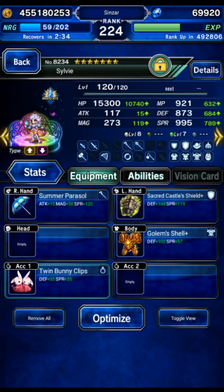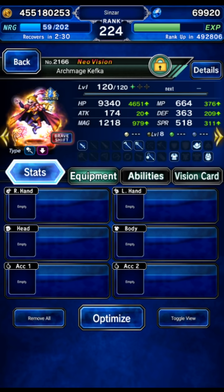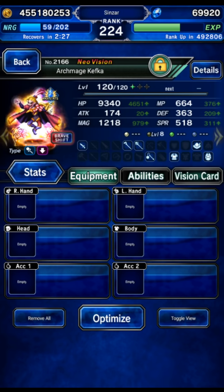The boss does very little damage — if you break him, we're going to break him. We're bringing Archmage Kefka completely naked. He's going to do a Beast Killer buff and then die. Thank you Kefka.